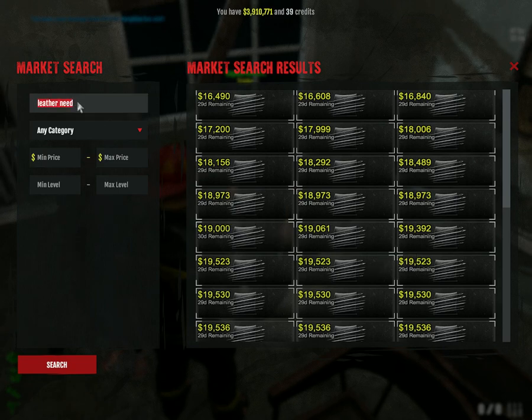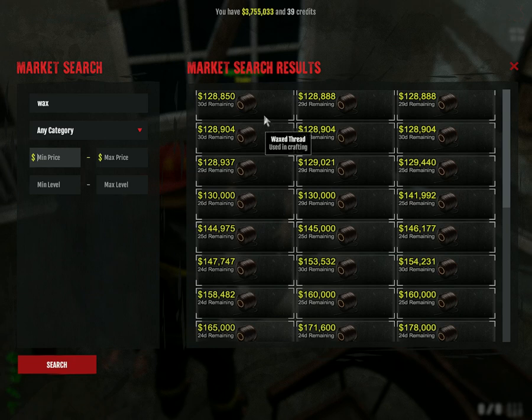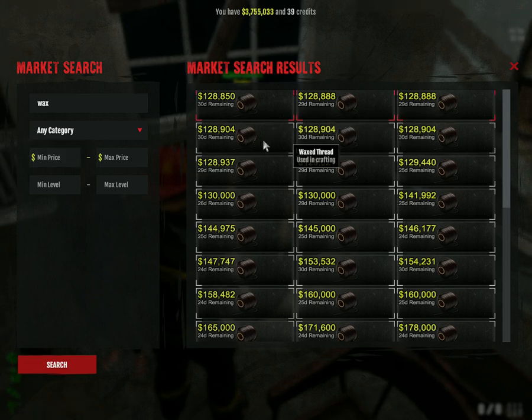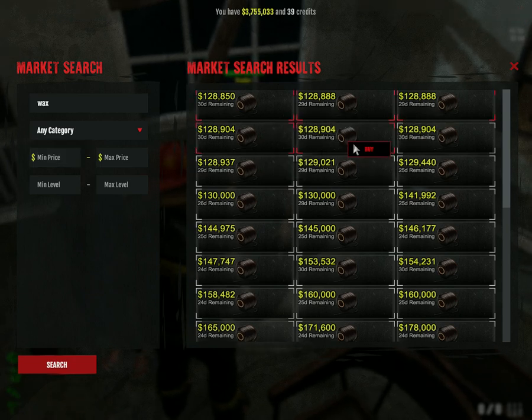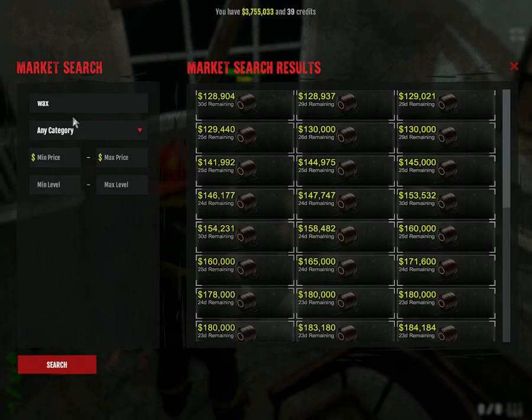The next item should be Wax Thread. We need five of these. Okay, five of these - somewhere around 500 to 644k.